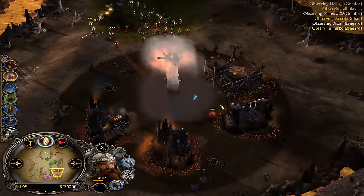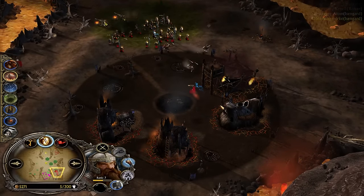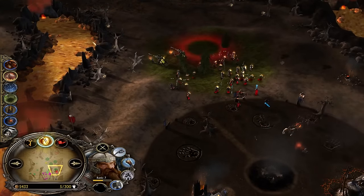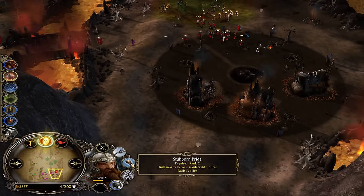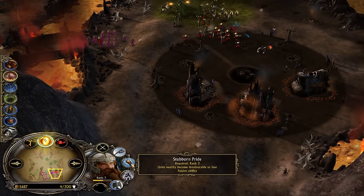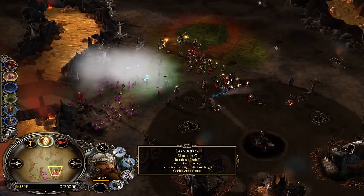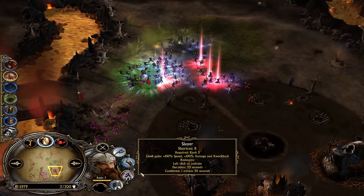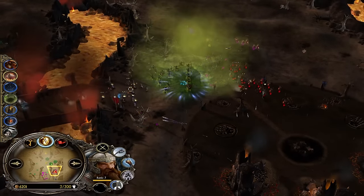Gimli is a super underrated hero of the game — he's only 2000 cost. In patch 2.22 he has crazy buffs: his axe throw has longer range and hits harder, he grants fear resistance to every single unit around him, his sleep attack damage has been improved, and his Slayer moved to level five. What else do you want from a 2000 hero?